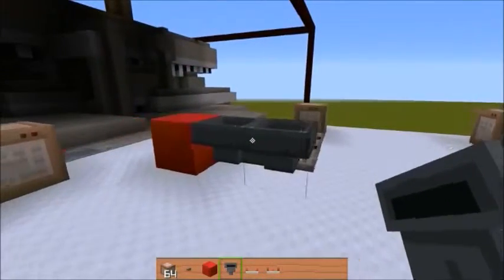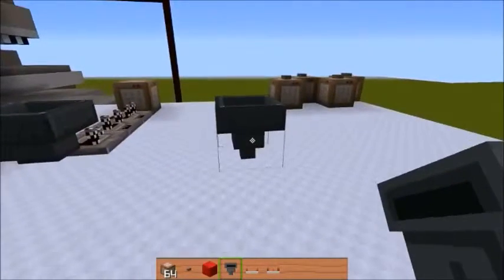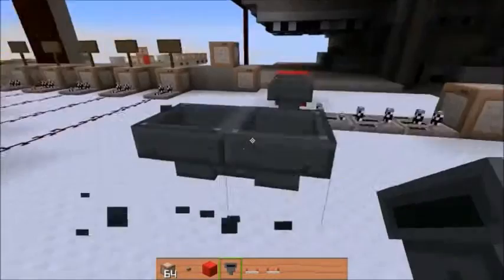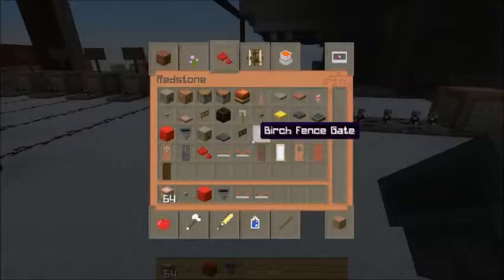For step one, you're going to want to have two hoppers set together like this. You can do that simply by placing one, placing the other, and going back and placing them — and there you go, they're connected. Super easy to do.